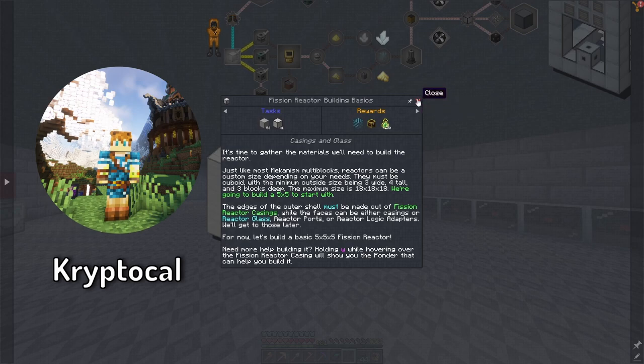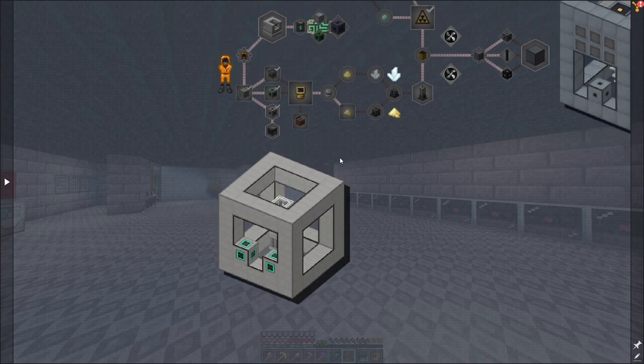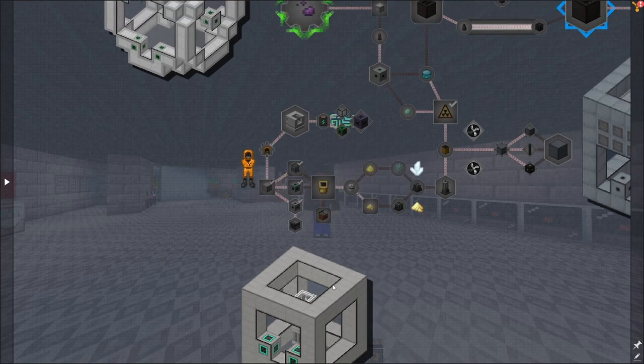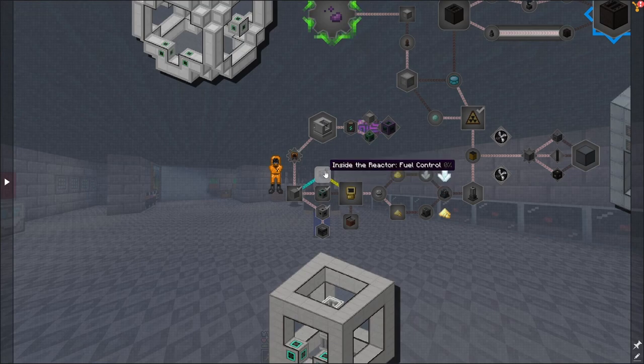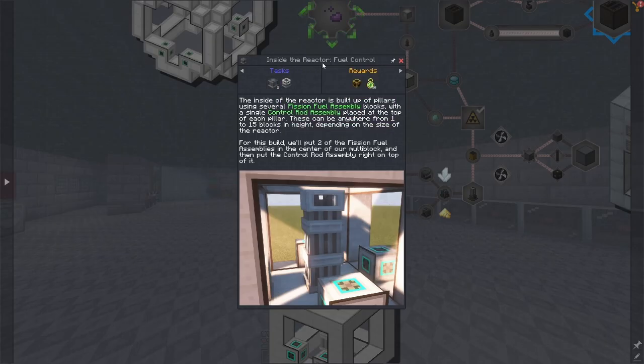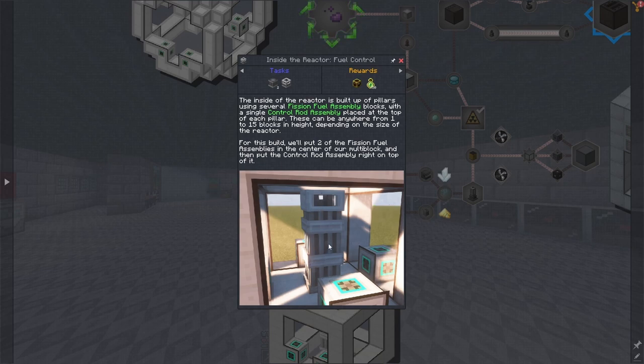I have another friend who is doing content on All the Mods — I'll leave his channel in the description below — but he made a 9x9x9, and I'm going to one-up him and make an 11x11x11. On top of making this fission reactor, we need to make the inside fuel control: two fission fuel assemblies and a control rod assembly, which goes in the center of the fission reactor.